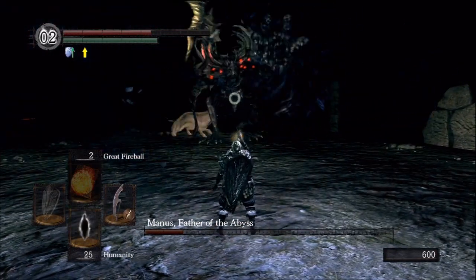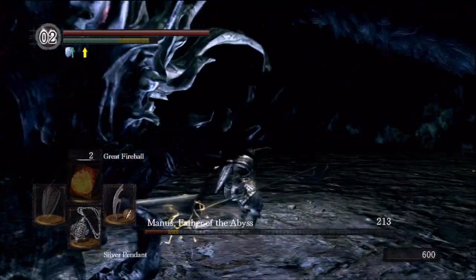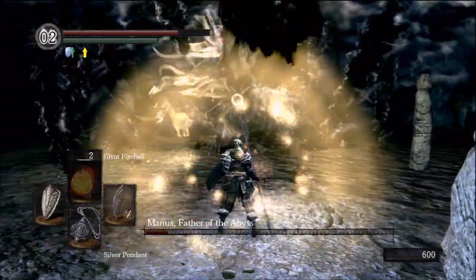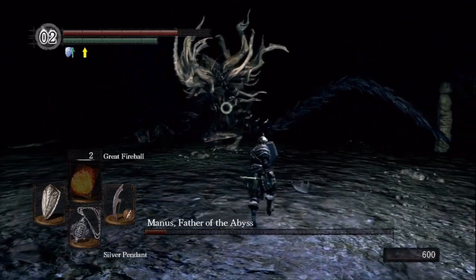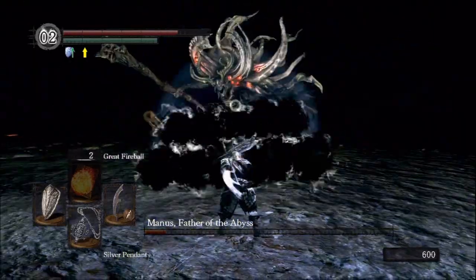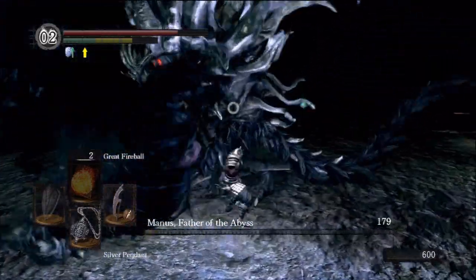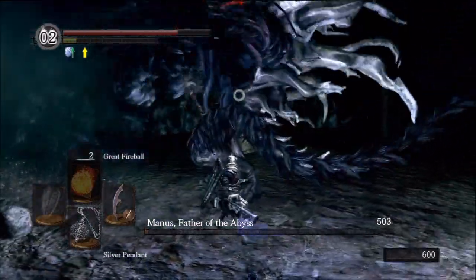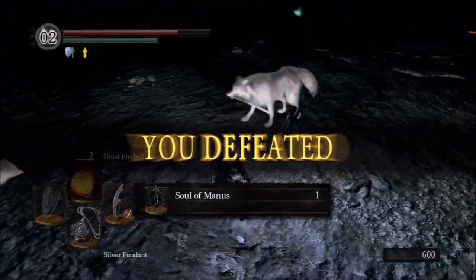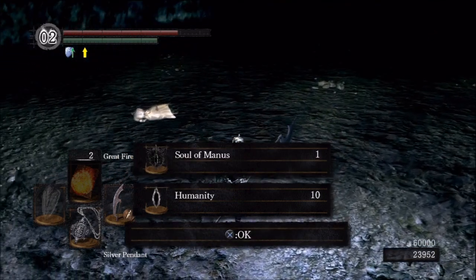This fight can end very badly any second actually. There will be times where you get him down to almost zero HP and then he will pull one last punch — most likely Abyss magic like so. Luckily, we have the silver pendant and we're able to use it just in time. This fight is a marathon and not a sprint. This is the case for a lot of Dark Souls bosses, but I think we got this now. Let's just not get too brave and... Yup. There, we did it.